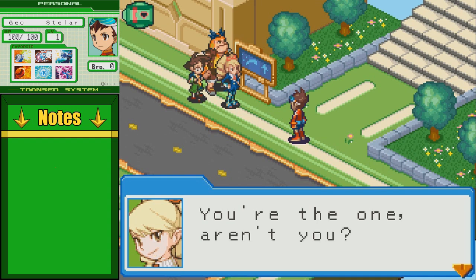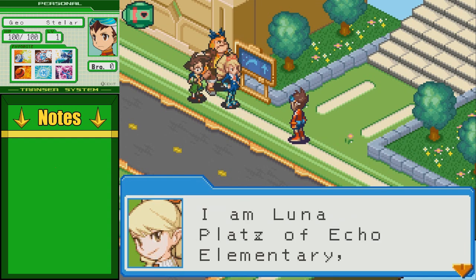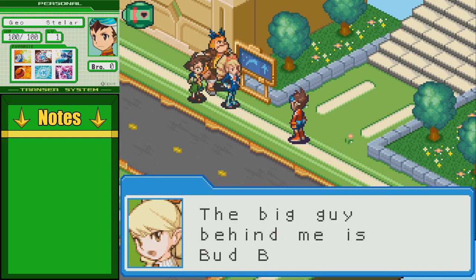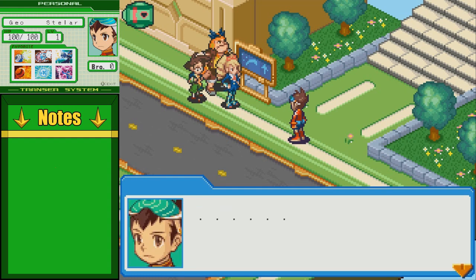Get ready to hate this music, I swear. You're the one, aren't you? The boy who never comes to school? I am Luna Plattz at Echo Elementary Class 5A, which makes me your class president. The big guy behind me is Bud Bison, and the short one is Zack Temple — wow, she just doesn't even give them a chance to introduce themselves. By the way, get used to the stare on Geo's face where he's just like, he hates everybody. Geo is very much an emo kid because of the fact that he lost his father — it's kind of hard to like him, so I often call him Geemo.